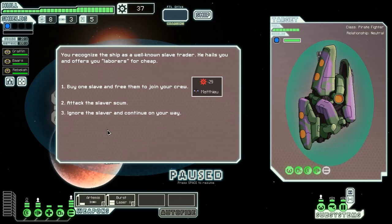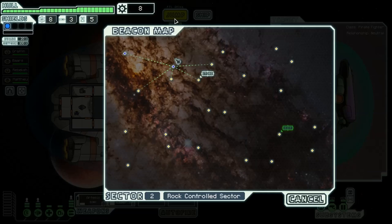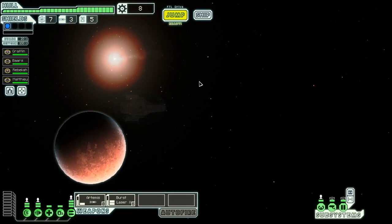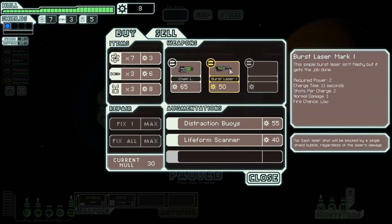Buy one slave to join them or attack the slaver scum? You recognize this ship as a well-known slave trader offering laborers for cheap. I'll buy one slave. You're not a slave anymore — operate the shields, Lizard, or you'll never get out of here alive. Please join our crew and become friends with us.